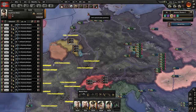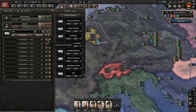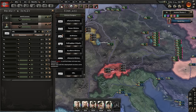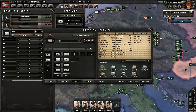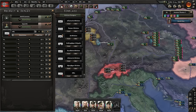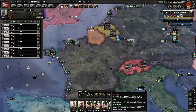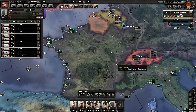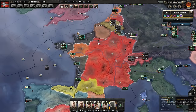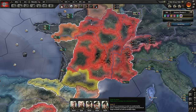Oh my god, France. Get the stick out of your ass. So what we're going to do — I'm not interested in their combat capability, I'm only interested in their suppression. You guys are going to go to garrison mode. And you know what would make a whole lot of sense is if you could overlay resistance map mode over the deployment.